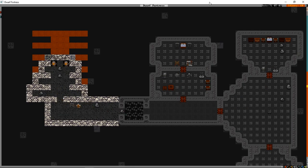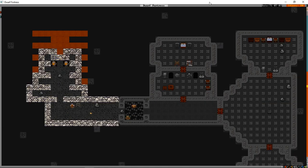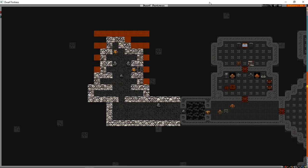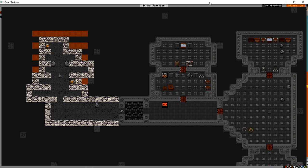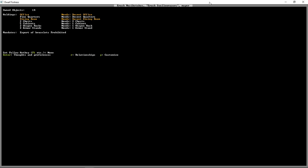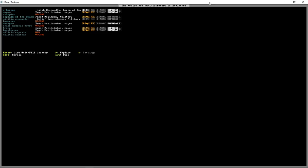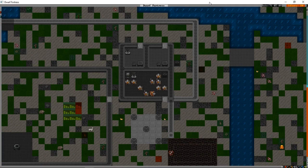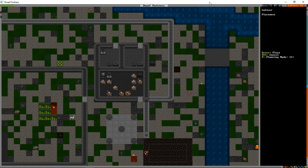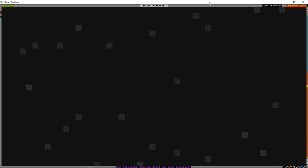Erosh is still not happy - what else can we do? We'll throw some cabinets in and see if that cheers them up. Erosh still isn't happy despite having some of the nicest things in the fortress. We'll have words about what's considered reasonable. We'll throw a cabinet in Ficod's office too. A child has been possessed - awesome! That's not a phrase you hear very often.